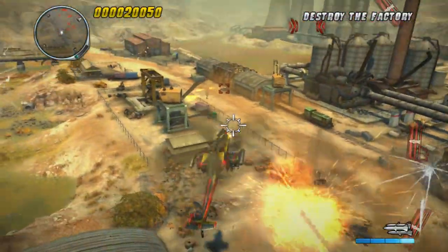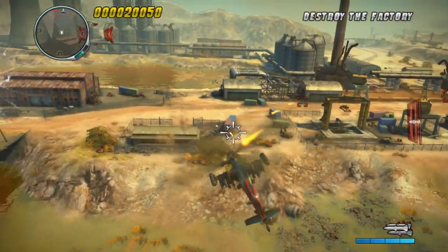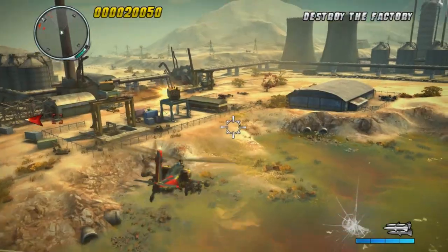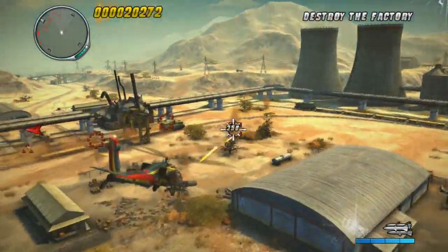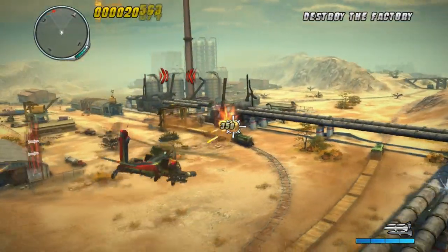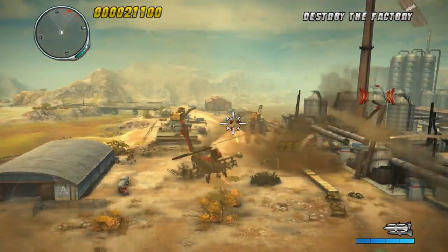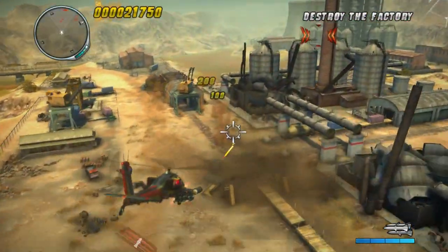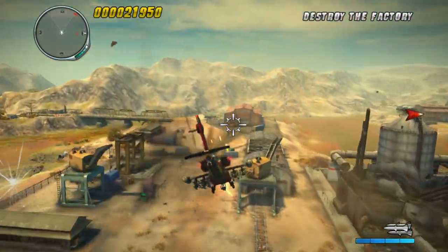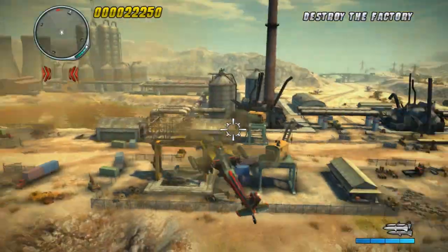Man, these guys are shooting the crap out of me with rockets. I do have flares, but I don't know if they'll work against ground units like this. You can change altitude here — that's another control method. For some reason I can't go very high in this level. It does restrict you quite a bit as to what you can do. It's not like a big open world — you just have these arenas to go and shoot the crap out of stuff in.